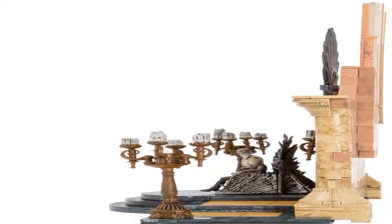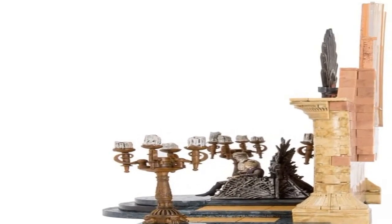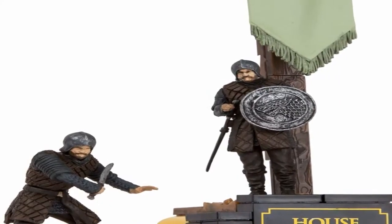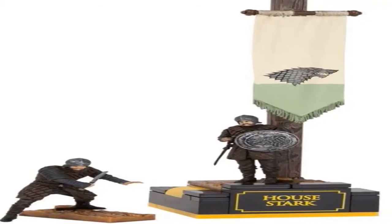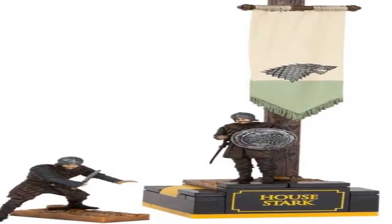Each banner pack construction set contains either two Lannister or Stark soldiers ready to join your army. The set also includes a banner with the family crest and sigil, a detailed base with the house name, customizable weeds, and dirt.